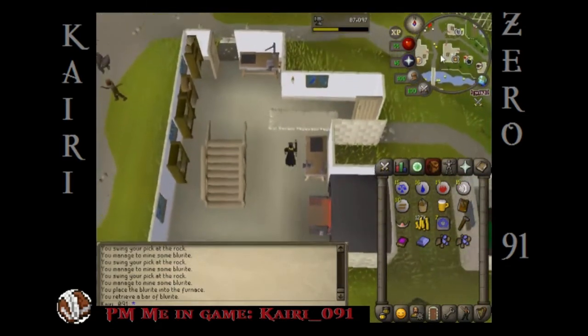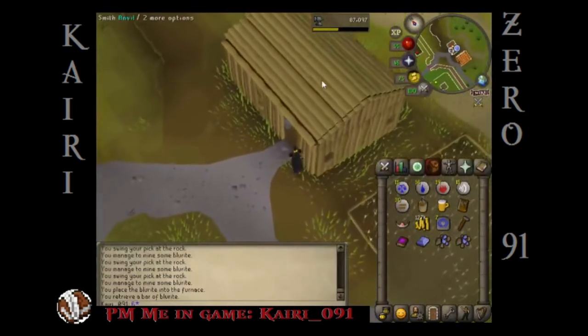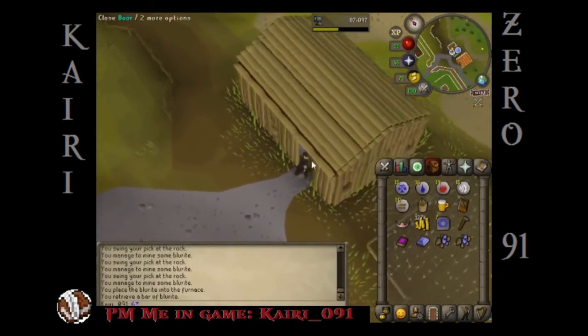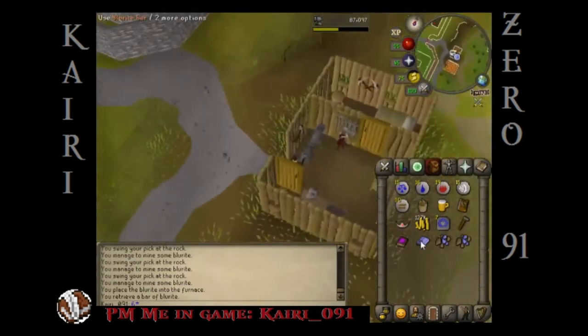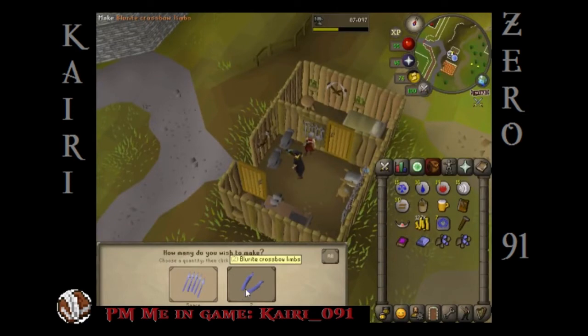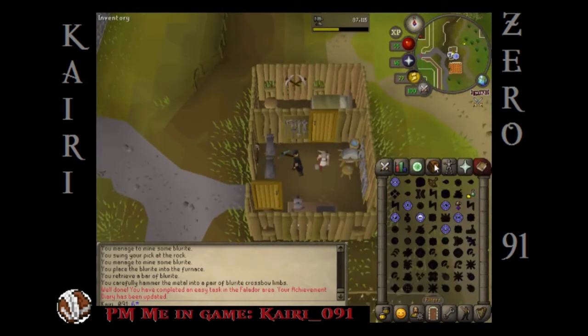I'll meet you guys at Doric's anvil. Over here at Doric's anvil — you do have to have Doric's quest completed or he won't let you use his anvil, because I guess he thinks he's really cool. So let's use the blurite bar on the anvil and we're going to make crossbow limbs. We got that one done.